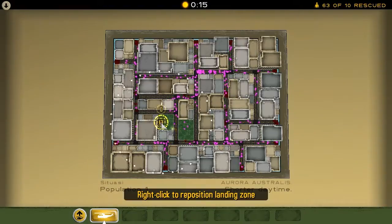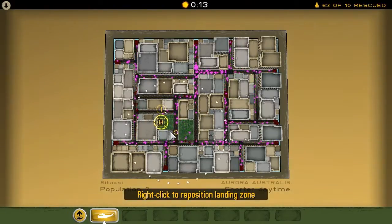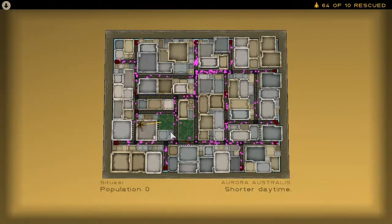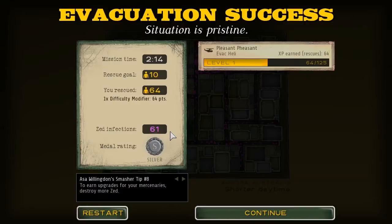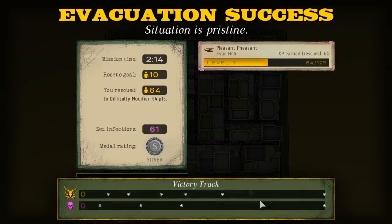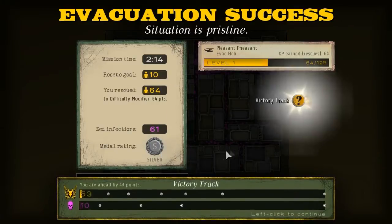I might be able to save one more — come on, up you come. There we go, alright, that's it. Since every human is off the map, that's the end of it really. And as you can see, I've got 64 survivors out of 125, and a silver medal, which obviously isn't the best.